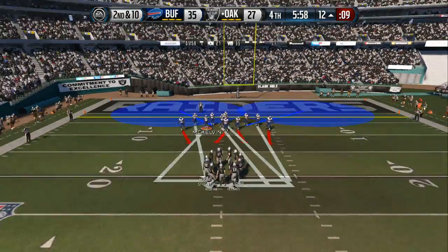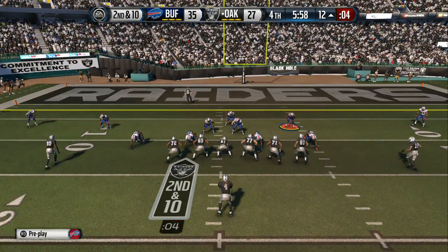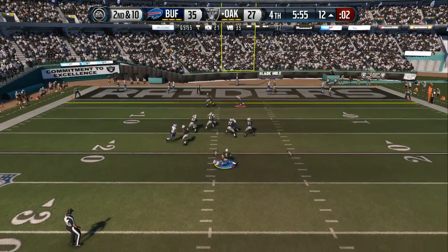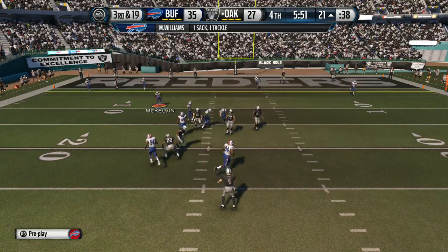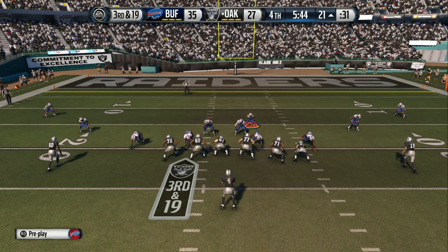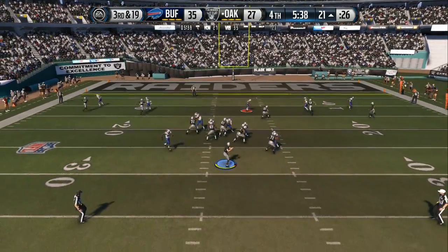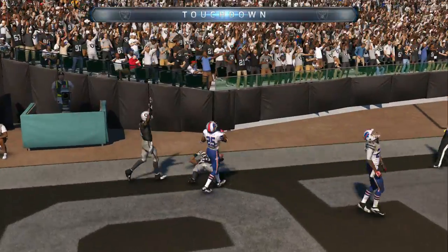Second down coming up. The play clock's running down — Carr's got it in the gun. Mario Williams takes the quarterback down — nine-yard loss on the play. The offense heads to the line for the 11th play of the drive going no-huddle. From the shotgun — touchdown! This game is tight.